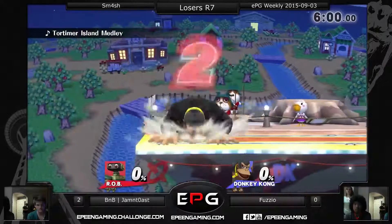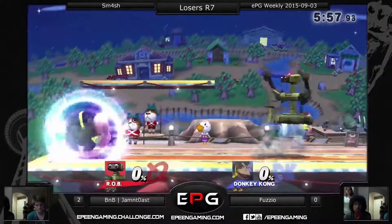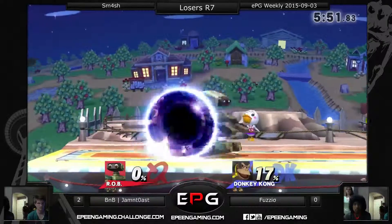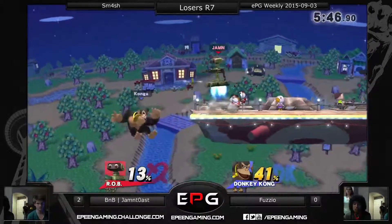I could have foreseen Belliger being really good against DK with a lot of projectile spacing, but Rob definitely also has projectiles too. It's Jammin' — he's got the projectile characters on lock, and he's got the good spacing with his boosters. He's probably got about the same spacing as DK, so that also probably helps him.